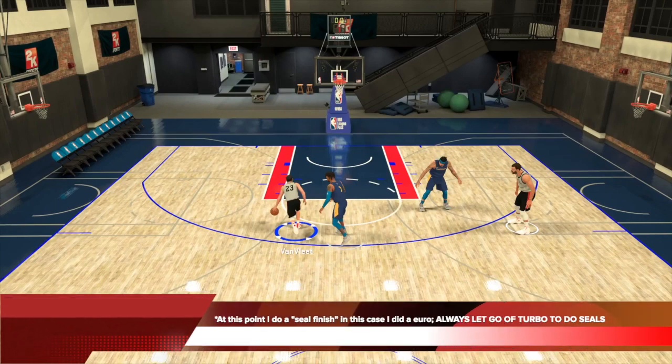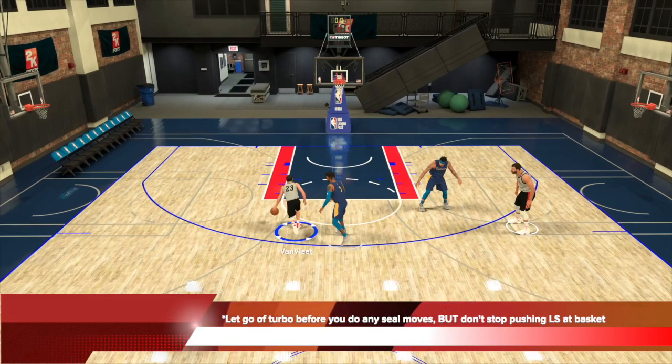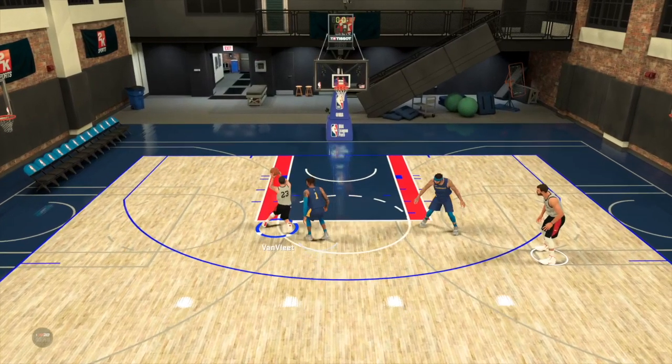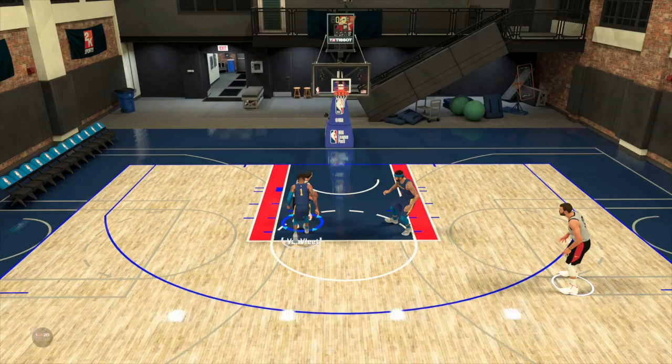At this point, what I have to do is a seal finish — in this case, I did a Euro. You can do a whole bunch of different moves to seal. What you need to understand is: after you blow by the defender and you're going to do a seal move to pin him off, any seal move you do — Euro or others — you have to let go of turbo while doing any type of seal move to finish. But you still have to push the left stick at the basket. So I've let go of turbo and I do a Euro. The Euro move pushes me forward, seals off Russell, and now I have nothing between me and the basket.